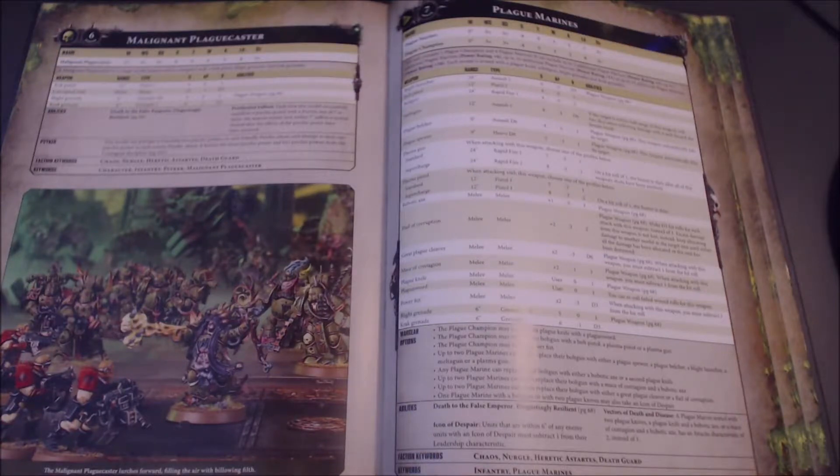Hey everyone, how's it going? Welcome back to the channel. Today in the Death Guard Codex Review Part 3, we're going to be taking a look at troops and fast attack choices. I decided to put both in the same video as the fast attack slot is small enough to lump in with the troop choices. We're going to kick things off with one of the most divisive units in the Death Guard community — Plague Marines.